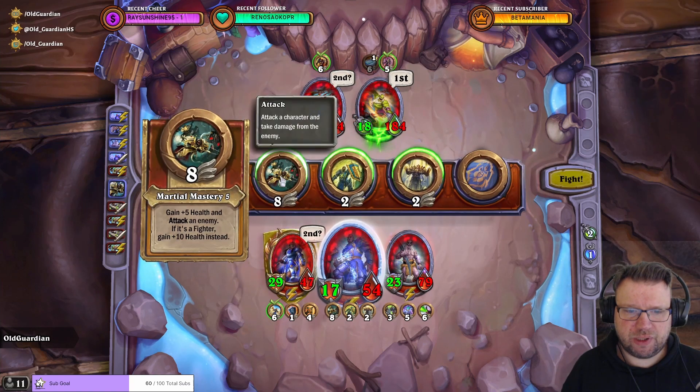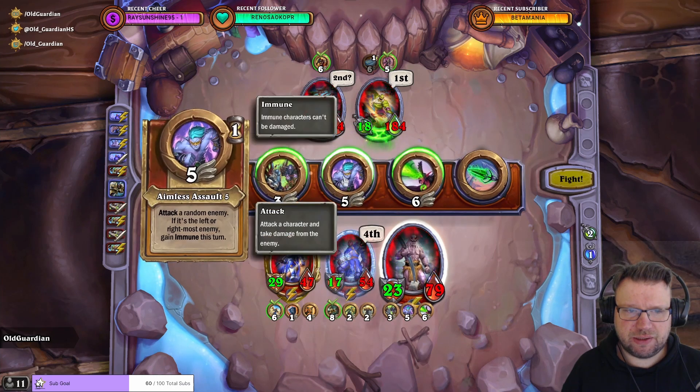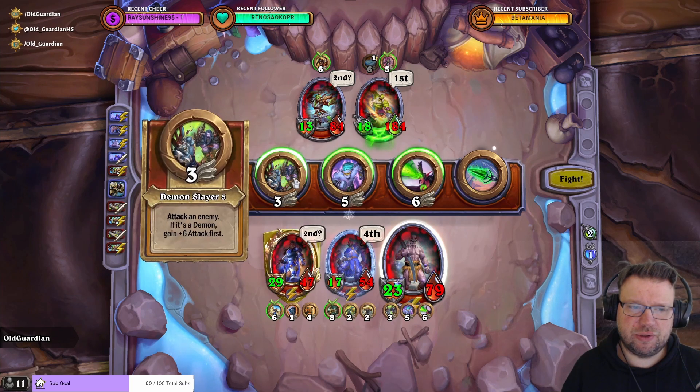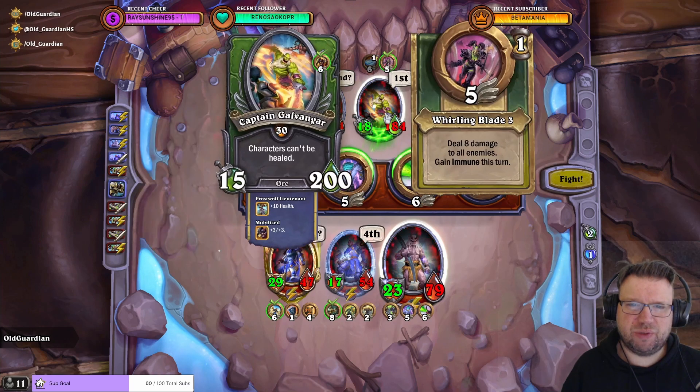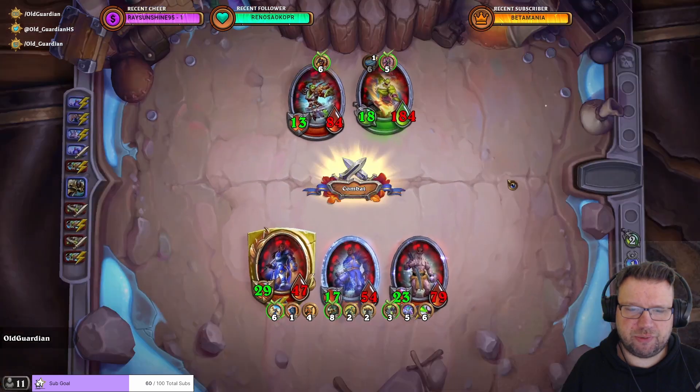This one is going to keep attacking, and we're going to attack right back into it. Random Aimed Assault gives immune. But what if it hits into Galvangar instead? 20, 30, 40 — I think I need to do Demon Slayer here.